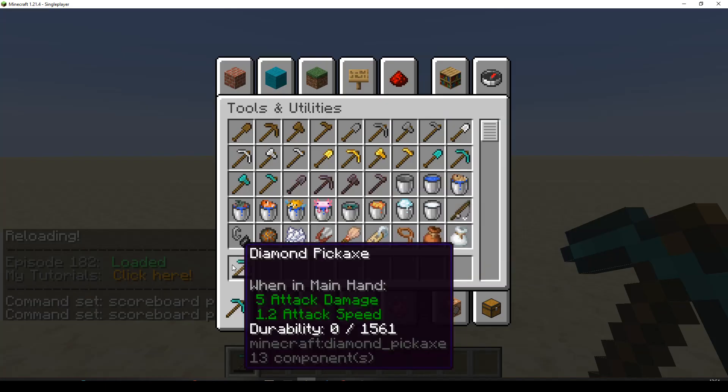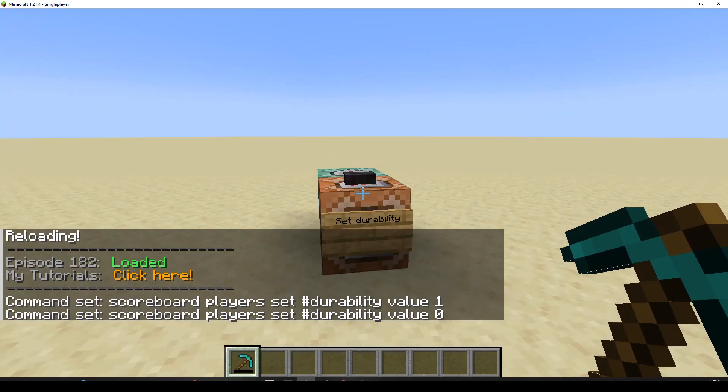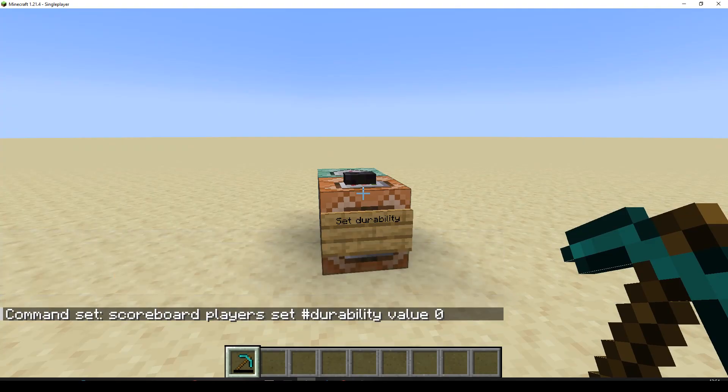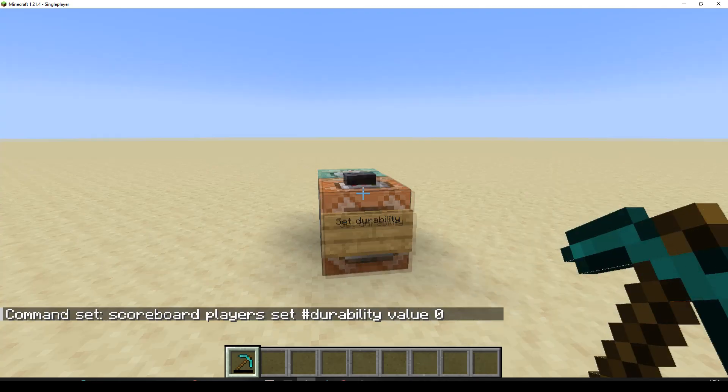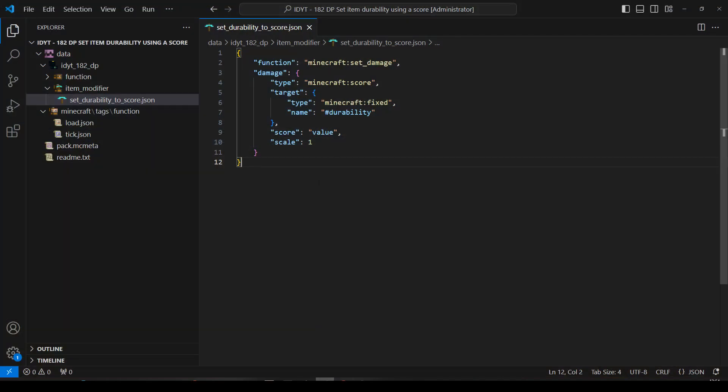And we're down to no uses. Now we can't actually do anything in between, because our item modifier, when it sets damage, takes a value between zero and one. Zero means completely damaged, and one means no damage at all. So not that useful.